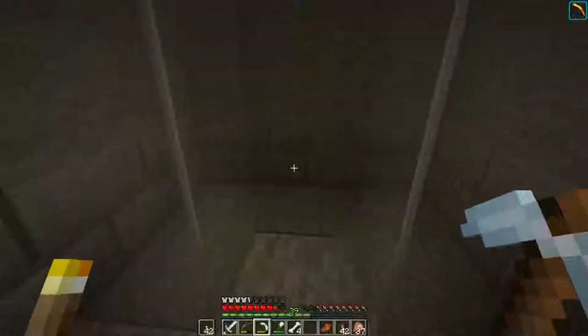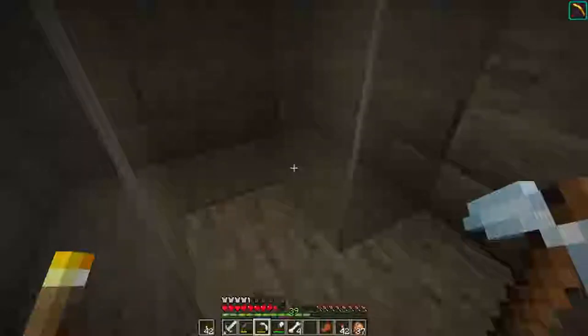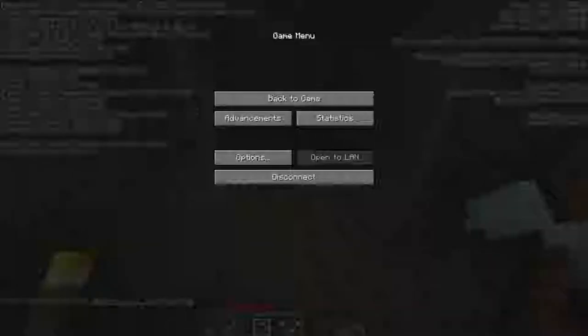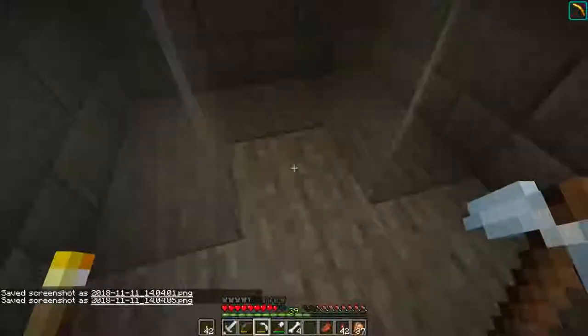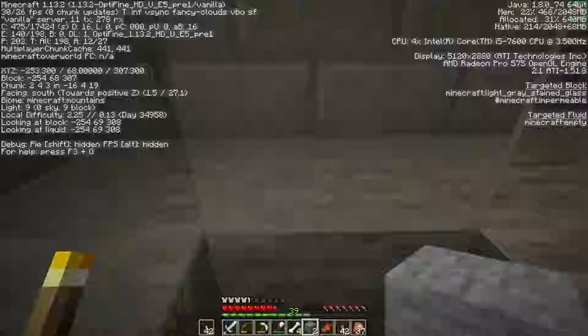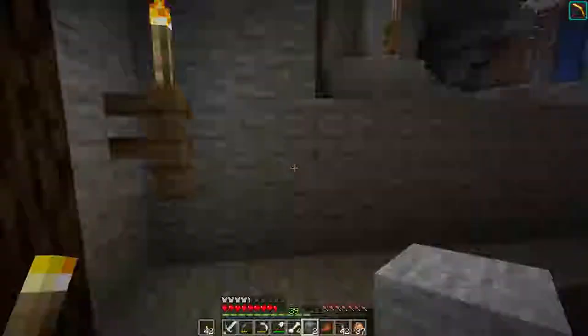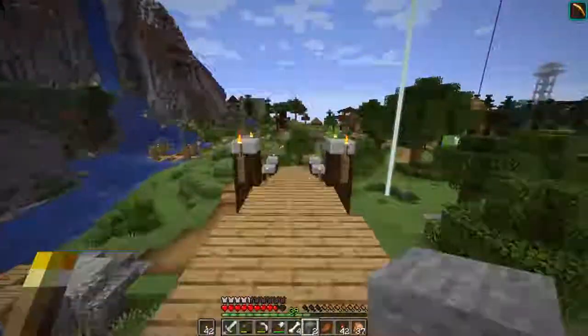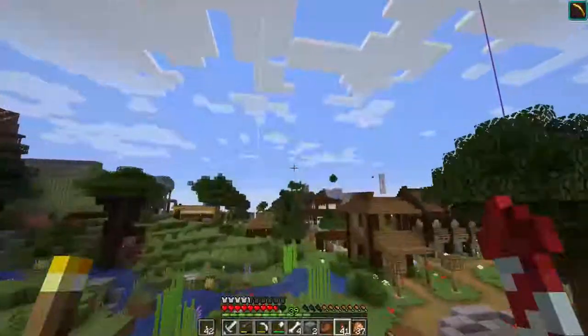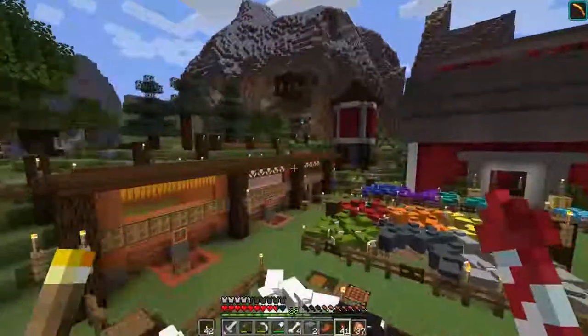This is going to be a hole we dig back down — not all the way to bedrock, only down to around level 58 or 60. We are currently at 69, so we only have to go down about 20 blocks, which is fine. I just took a screenshot by mistake. I want to make sure this is at coordinate 253 — the water system we want to hook into is over at around 260.